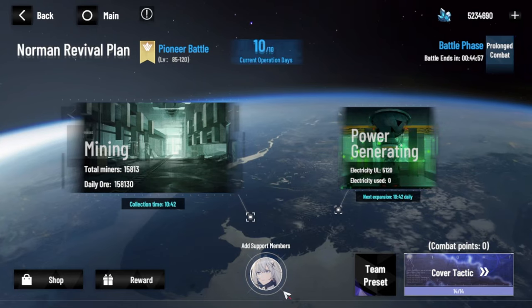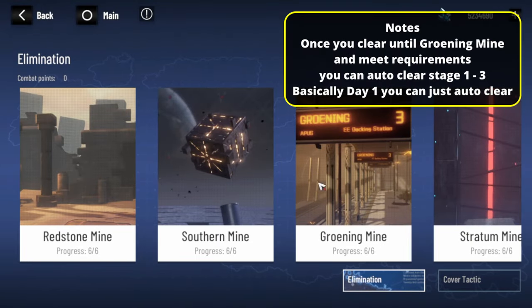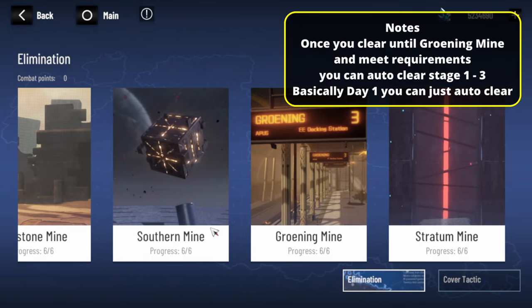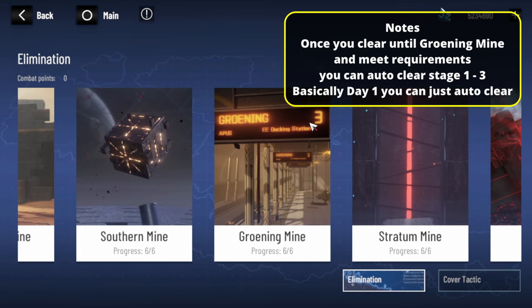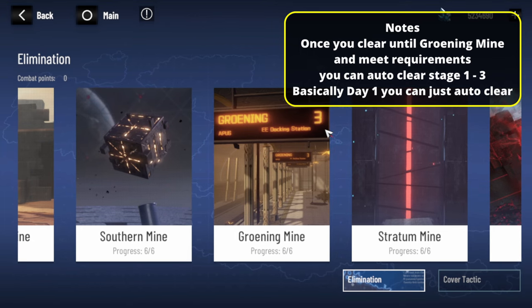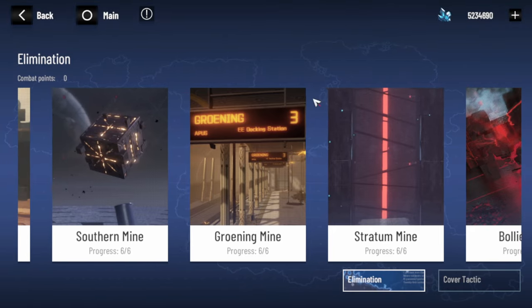One thing I forgot to mention: after you clear this elimination until Groening Mine, the first stages you can already auto-clear if you already meet the specifications. So later, as you grow stronger, these first three stages you can clear automatically — you don't need to do them anymore. That becomes a lot easier; you only need to focus on day two and day three.